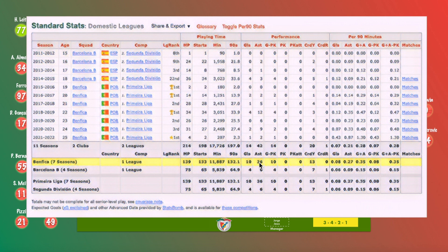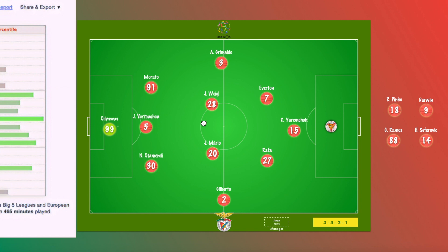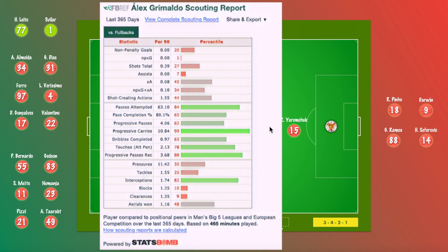This career stat log indicates Grimaldo's abilities as an offensive weapon for Benfica. Looking at his contributions per 90 relative to peers over the last 365 days, his expected assists and shot-creating actions are at or slightly below league average. But where his contributions really come in is his link-up play — the volume of passing, above-average pass completion metrics, and progressive passing. Where he truly excels is his dribbling ability, carrying the ball progressively 10.84 times per 90, consistently putting Benfica in positions where the attacking trident can take advantage. Additionally, the progressive passes received metric shows that as a left wingback he receives passes further up the pitch and continues to create more progressive carrying and passing.